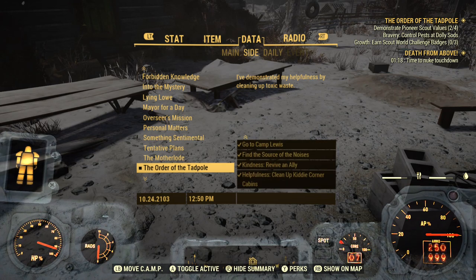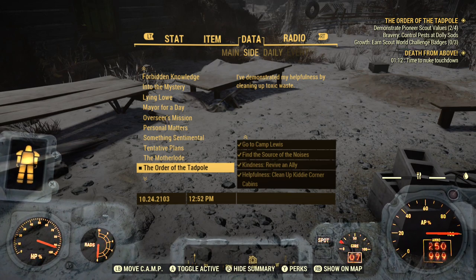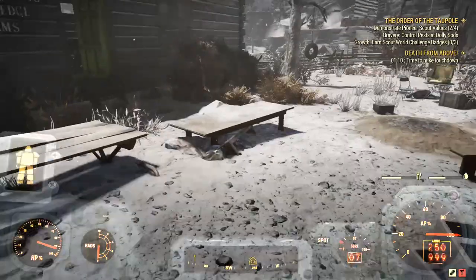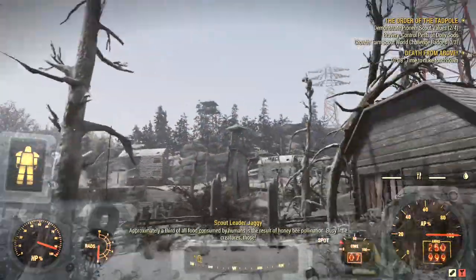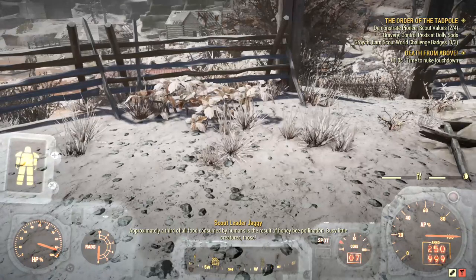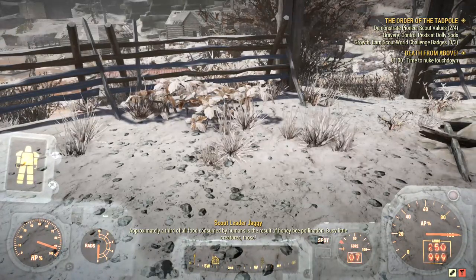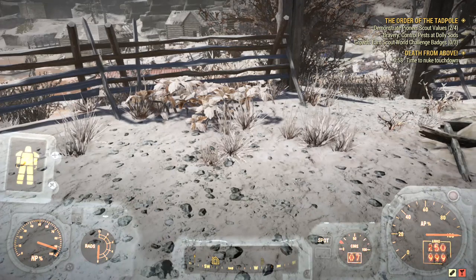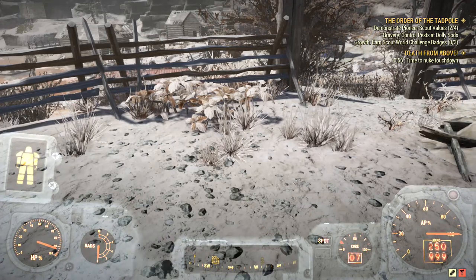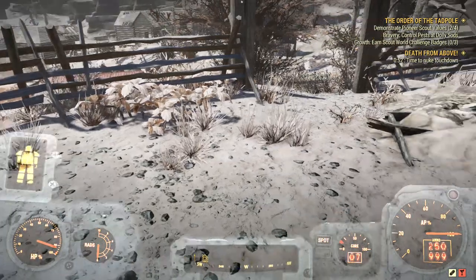The objectives are kindness, helpfulness, and bravery. For kindness, you need to revive an ally. What you do is team up with someone, go on top of a hill or something, and jump down so you get knocked down and ask your teammate to pick you up. Then you revive him in return, so both of you will finish the kindness quest easily.